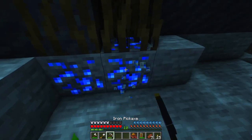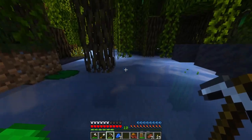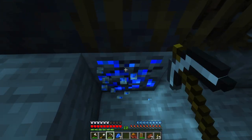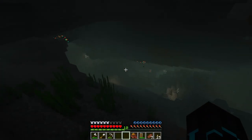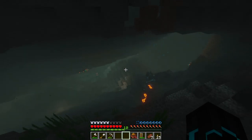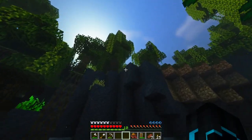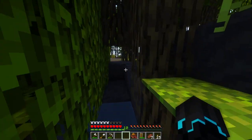Is that Lapis? I think that's Lapis — what's Lapis doing all the way at the surface? We're not that far down. I didn't know Lapis could generate this close to the surface. And look at this — this is a huge underwater cave. That looks sick. We'll have to explore that at another time when we actually have water breathing potions or something like that.